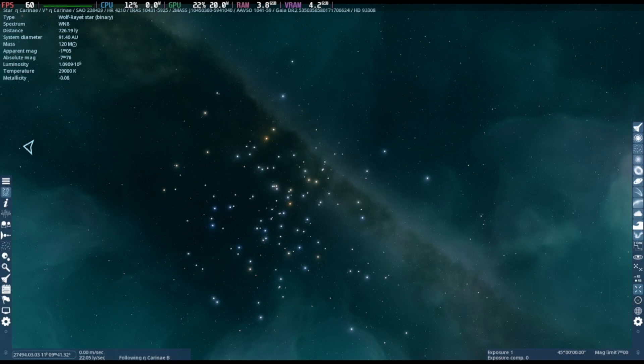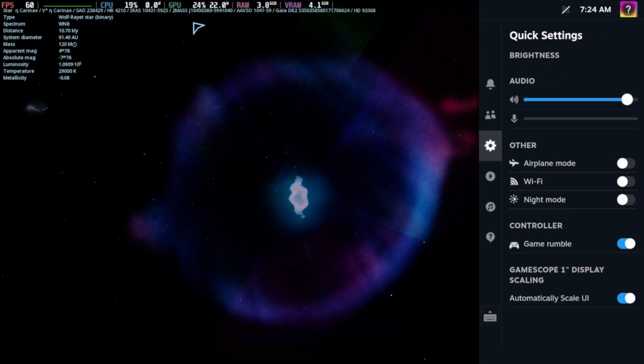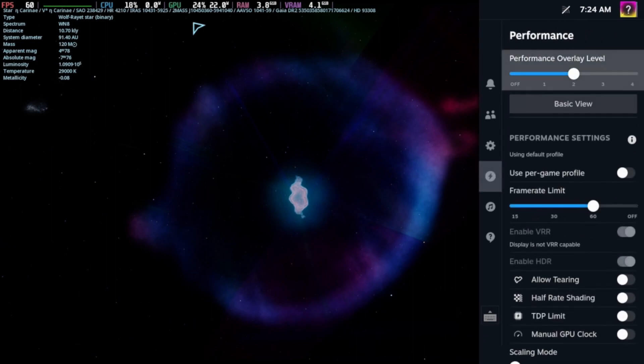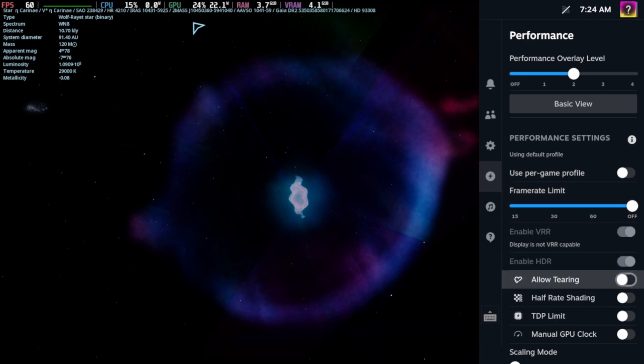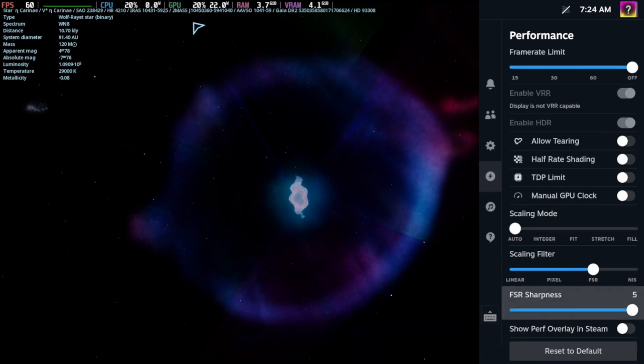This is not particularly good hardware that I'm running this on. Just to show some of the interface here, these are the performance settings I'm running in SteamOS. As you can see, I have my scaling filter set to FSR. I don't have any power management controls because this is actually a desktop computer, not a Steam Deck, but the performance is comparable.